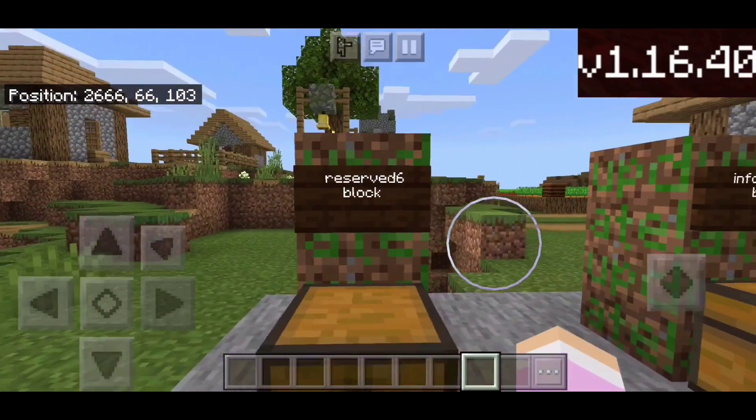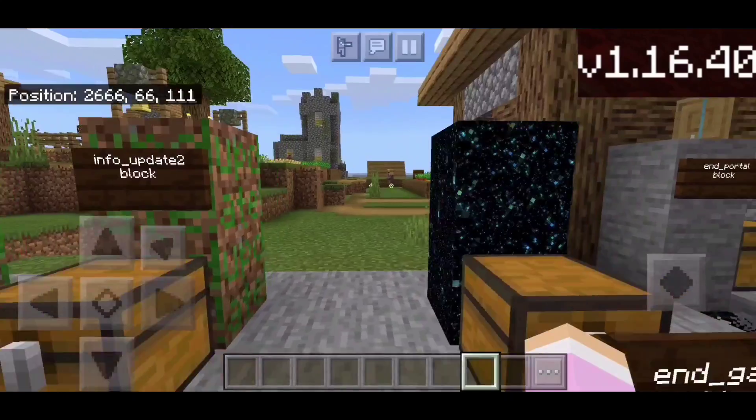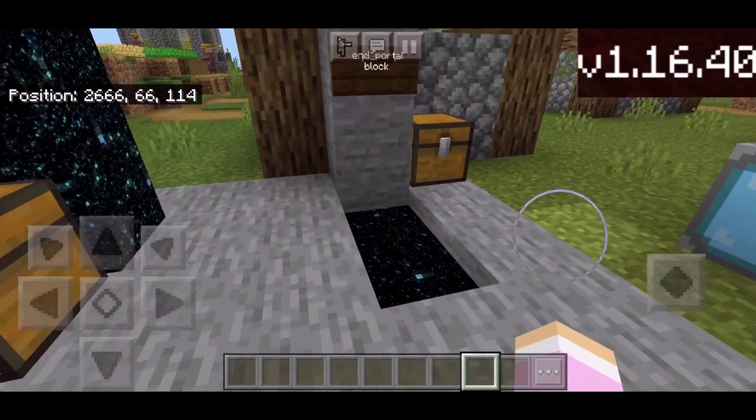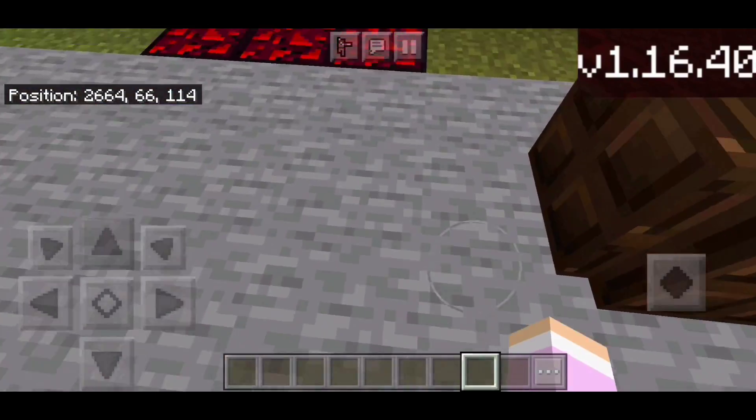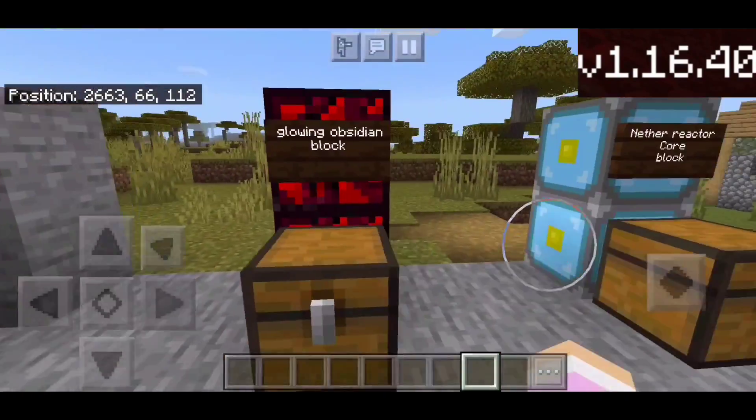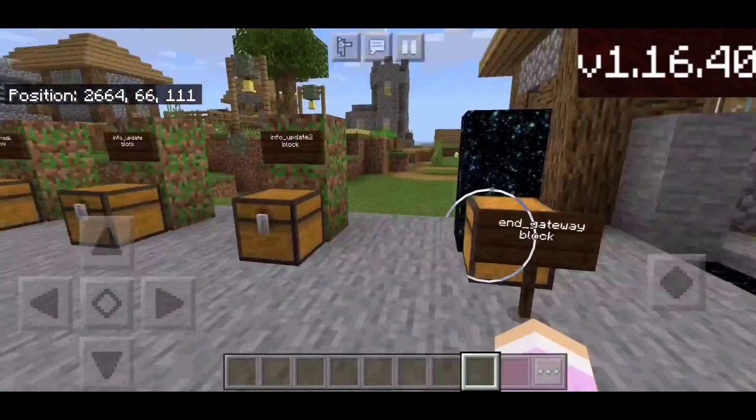So here's all the blocks: the Wizard 6, the End Full Update, the End Full Update 2, the End Gateway, the End Portal, the Invisible Bedrock — which is the block you cannot get through — the Glow Obsidian, and the Nugget of the Core. Those blocks you've already heard of.